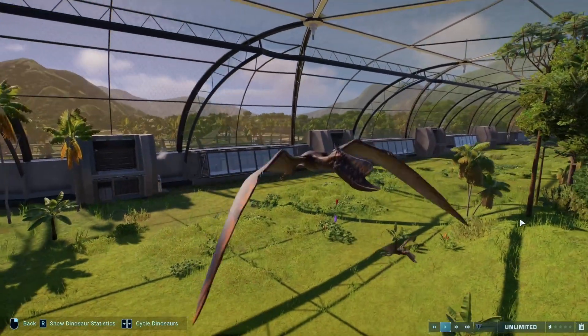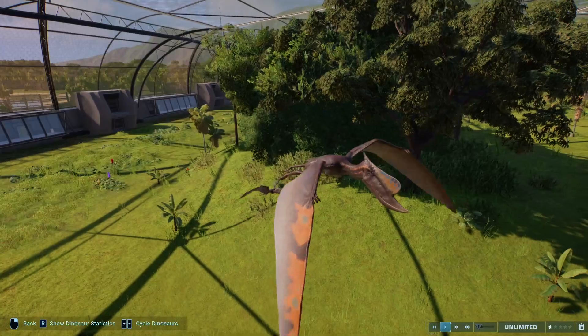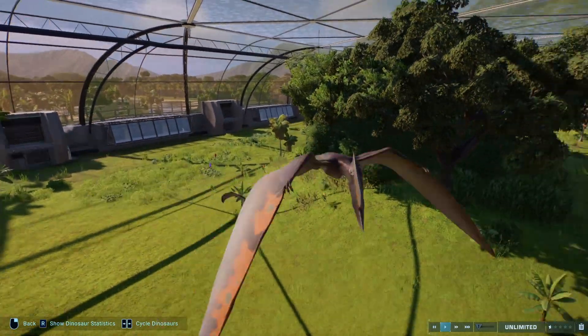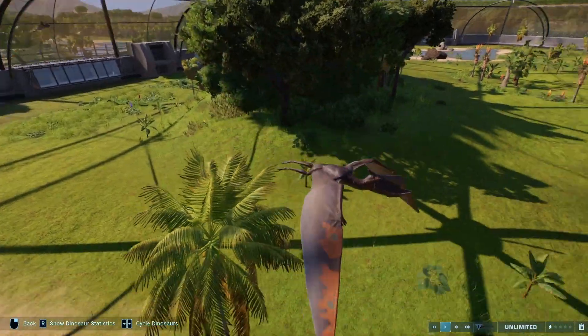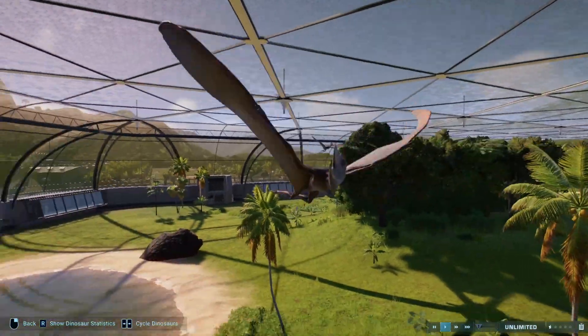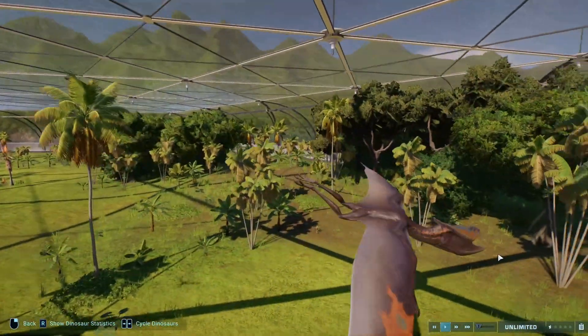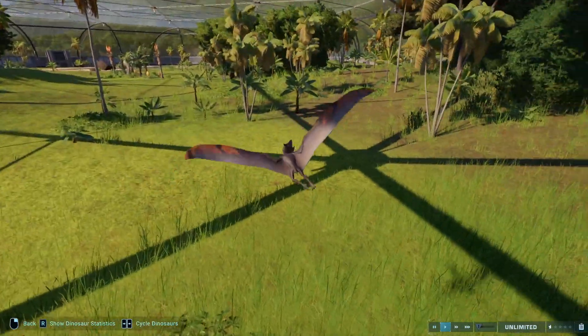Dsungaripterus is another one of those animals that just has so many nice skins, but in my opinion Killian Mountains Chowkarana is the best. I just love the orange and the blue and that grayish purpley — kind of browny purple — color that goes down its body. It just looks really good.